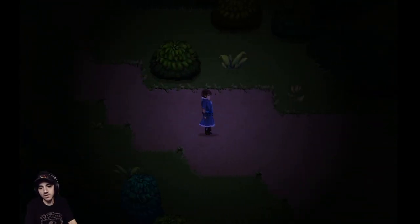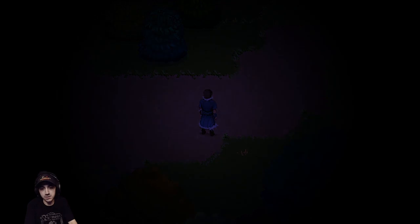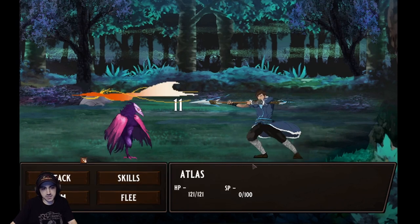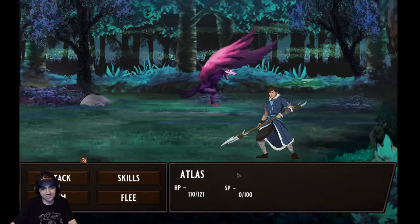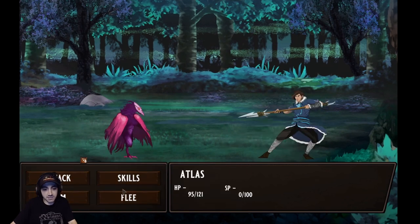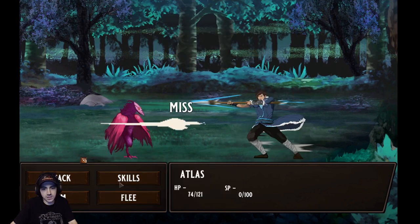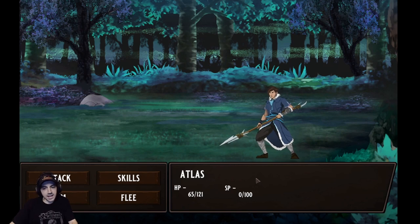I'm roaming around and we should have a random battle start. There it is — here we go! We're fighting a Strix. For anyone that doesn't know, that's what ASUS calls some of their video cards. The Strix is definitely stronger than the wolves I was battling before, and he crit me, but he's not that strong — I should be able to kill him. Shieldbreaker is still on cooldown.